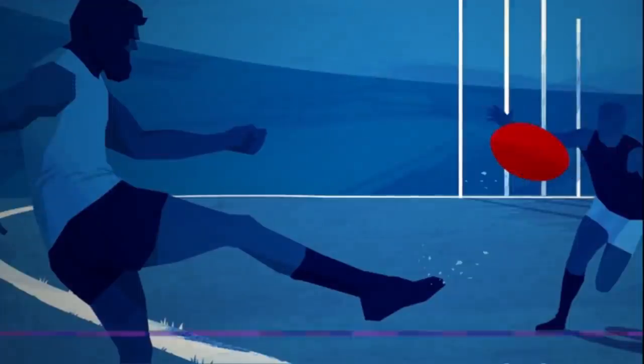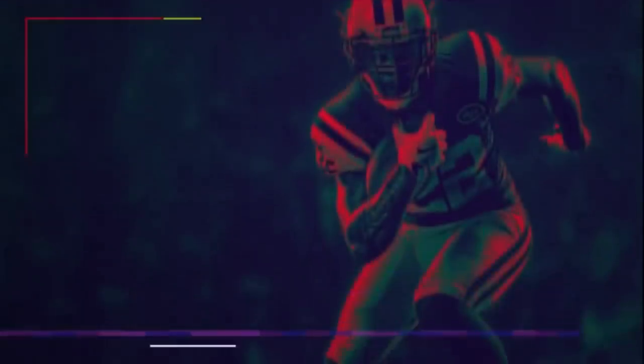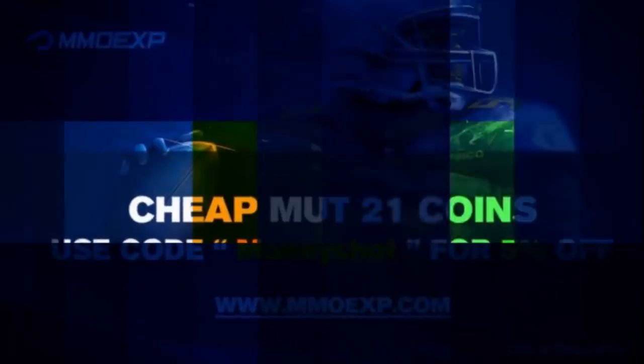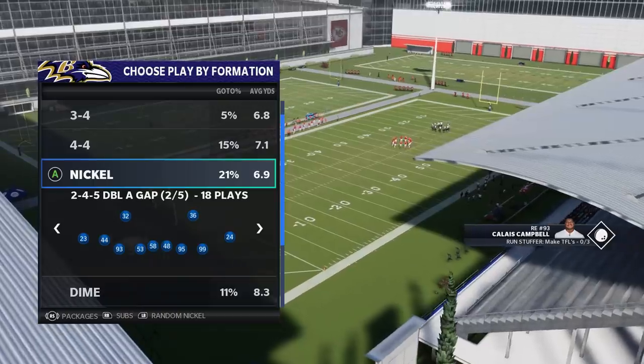The fast, cheap, reliable Mud Coins — go to mmoxp.com for the cheapest coins on the market and use discount code 'Money Shot' for an additional five percent off your next order. Link in the description below.